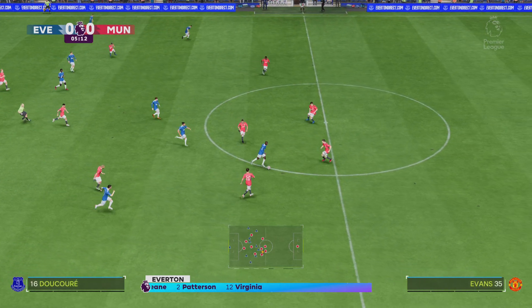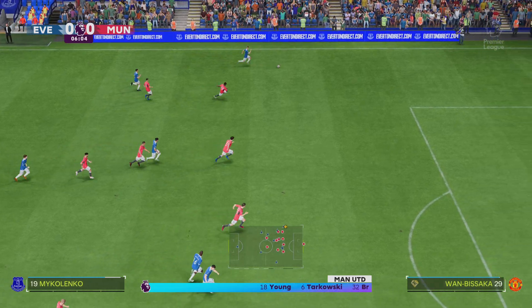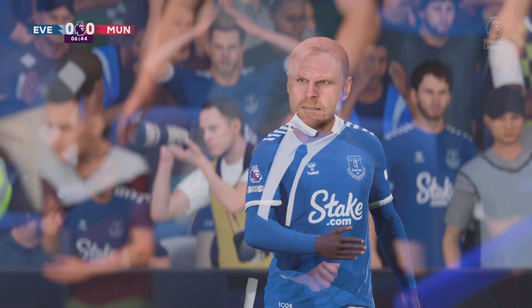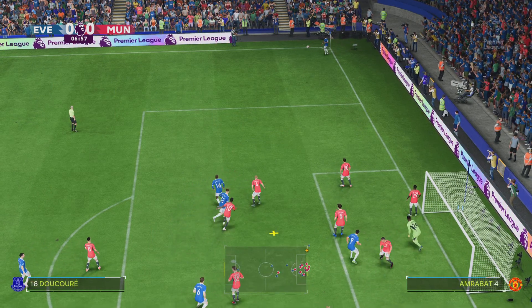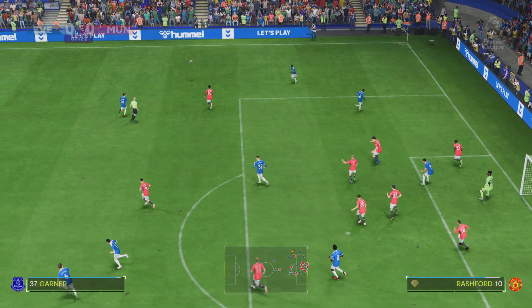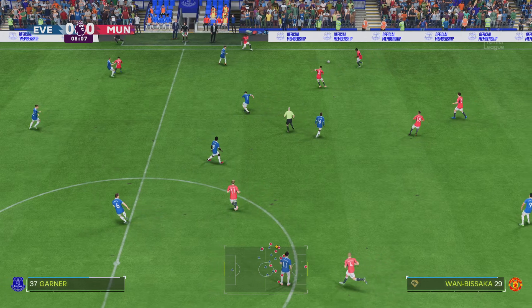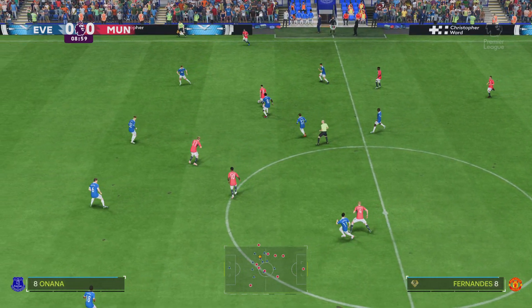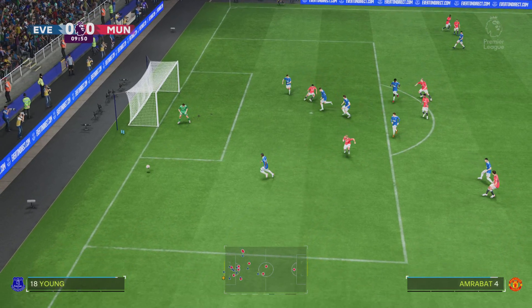Here's how Manchester United line up. Andre Onana is in goal. Aaron Wan-Bissaka plays with Diogo Dalot in the full-back positions. Casemiro plays alongside Bruno Fernandes in central midfield, and they'll play with a lone striker up front. A really good bit of goalkeeping to keep out the headed attempt. Under the box it goes — the corner hasn't amounted to much. That's good, strong play. Wan-Bissaka. Fernandes. Onto Rashford. And that is a quality bit of goalkeeping.